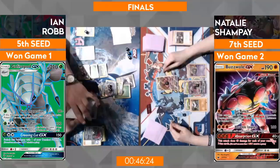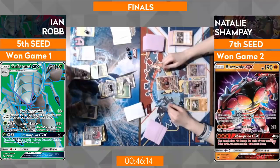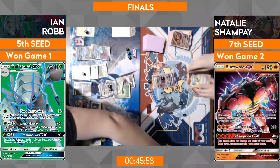A quick judge ruling from judge Cory — an extra card was accidentally pulled and had to be revealed and shuffled back. Nothing malicious, just sweaty palms in the finals — people are nervous. The judges have been fantastic all weekend. Back into the action, and what a strong comeback we saw right there. Ian is going to be your 2018 St. Louis Regional Champion — congratulations to him! Especially in that third game, falling far behind right at the beginning, he managed to come all the way back.